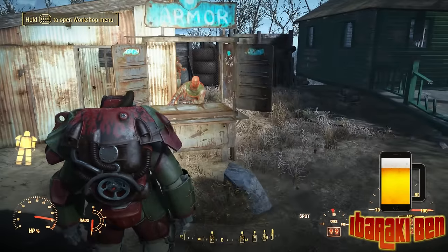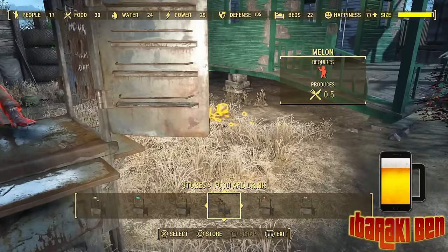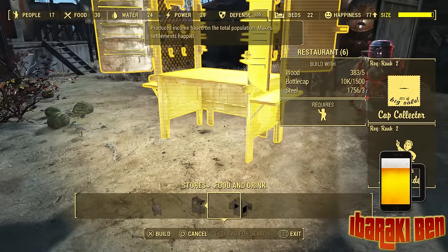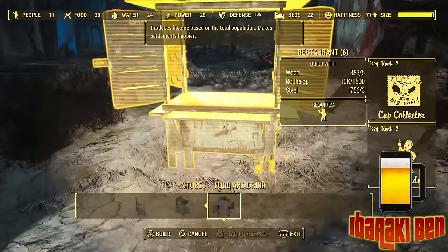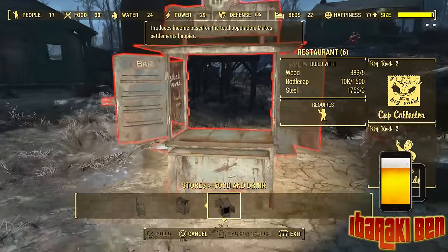Now you have to have the Local Leader rank 2 perk for this, and you also need Cap Collector rank 2. You need Cap Collector rank 2 and Local Leader rank 2 to be able to use these. So you're going to need to upgrade your Charisma a little bit for the Local Leader perk if you haven't got it.